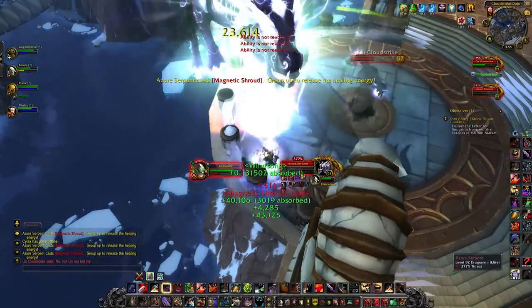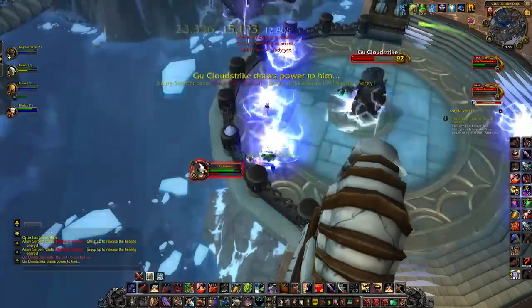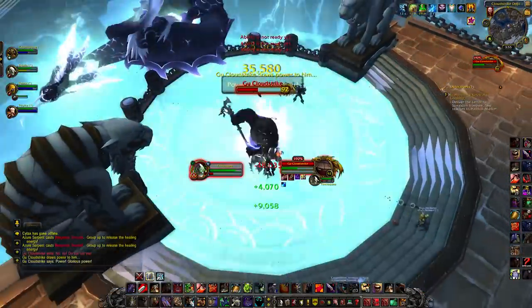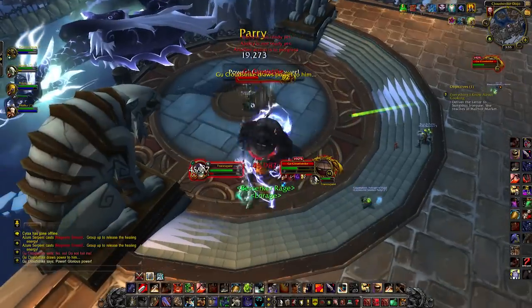The Azer Serpent also has a Lightning Breath, which will deal a low-ish amount of damage to anyone caught in front of him. So obviously, if you're a DPS, just stay away from in front of him.